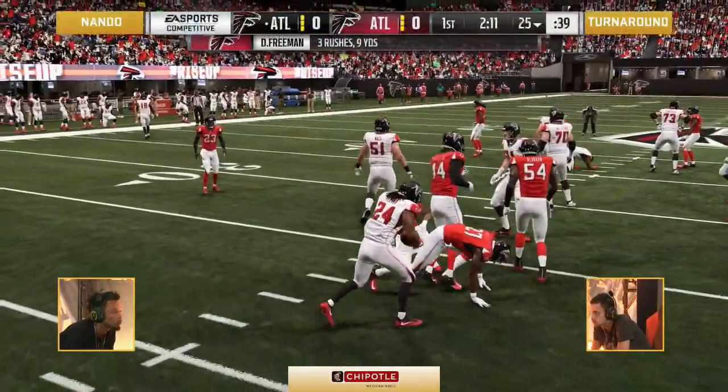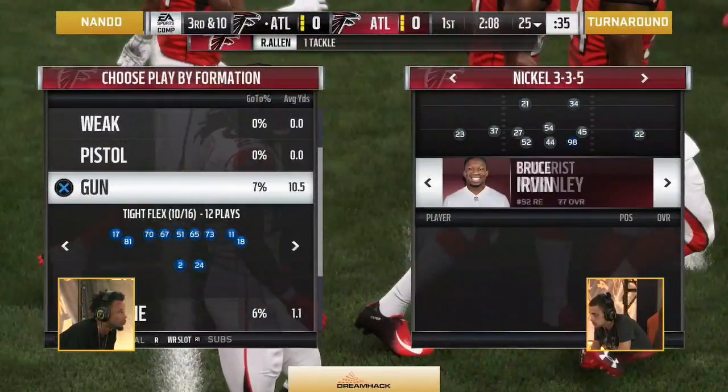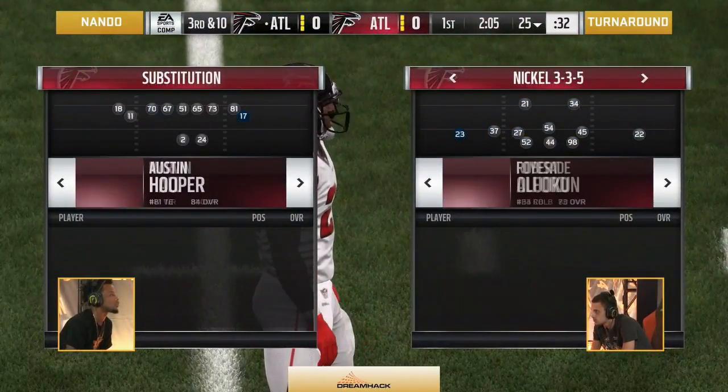This front seven of the Falcons — so tough to get a running game against because there's so much speed, the sheds are so quick, and those linebackers.